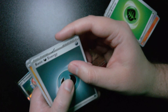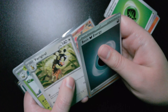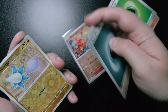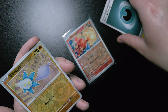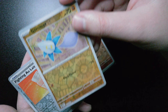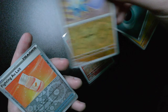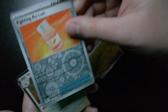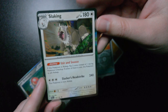We got basic dark type energy, Koffing, Citadel, Shroodle, Phanpy, Veluza, Spidops, Passimian — that's new to the collection. Reverse holographic Glimmet. And holographic Slaking, which I've already pulled.